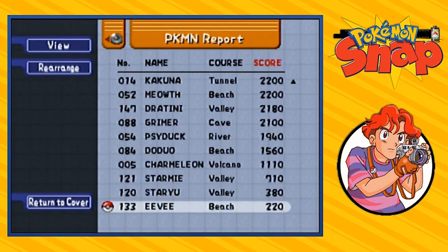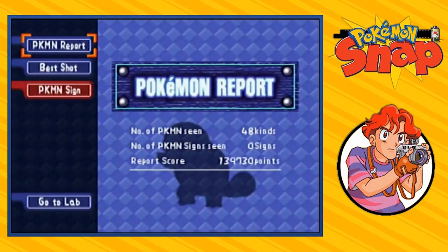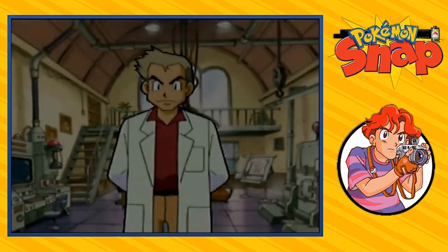To this day, Eevee is still the worst picture we've taken, alongside Staryu and Starmie. This will all change within the next few episodes — not only that but we'll be able to find some better Pokemon and all that too.